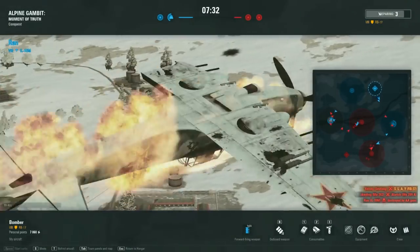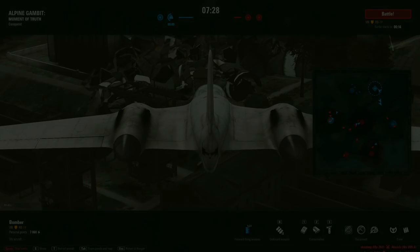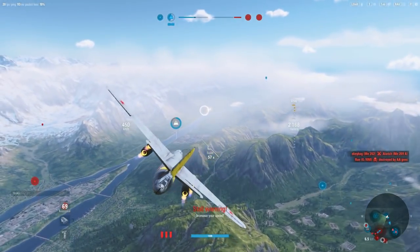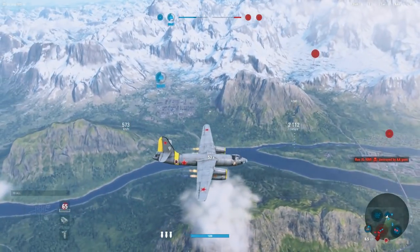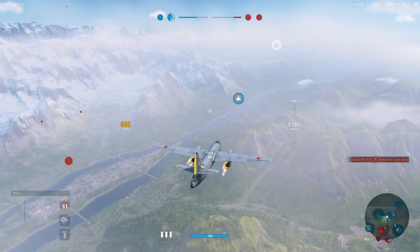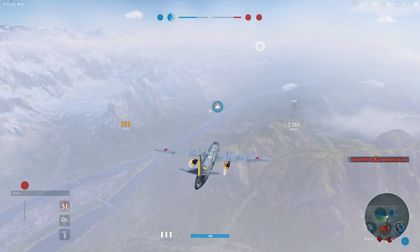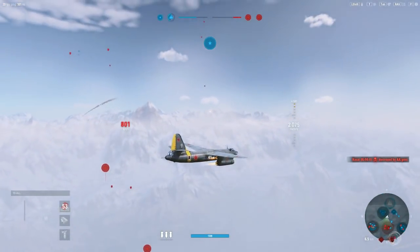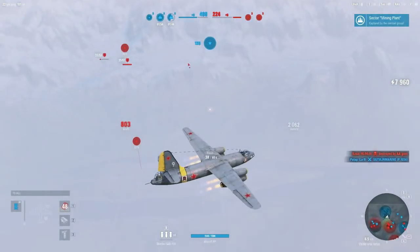So my first target once I get back is obviously going to be going back to that mining plant, and trying to finish what we started. It looks like it's 75% through, only one building left to capture. So I'm on my way back there, and then I realize my team is about to take this — I believe it flips halfway there. And now I'm lined up to another endgame target, which would be that southern garrison.